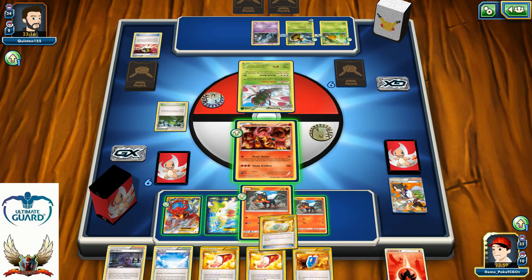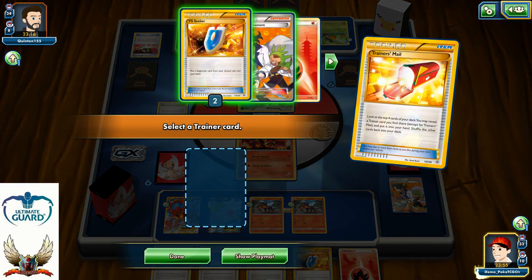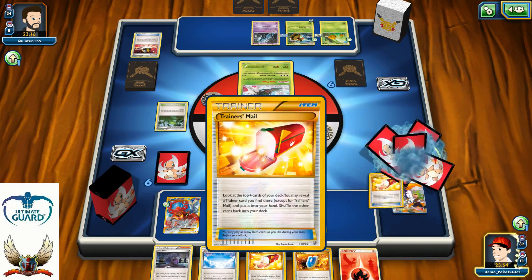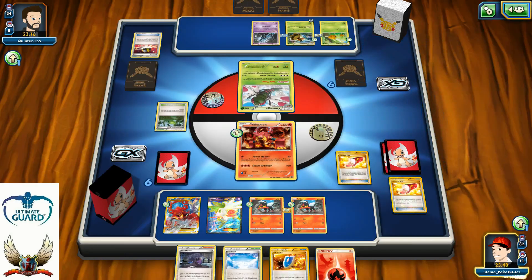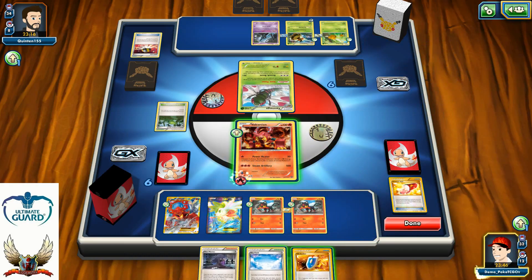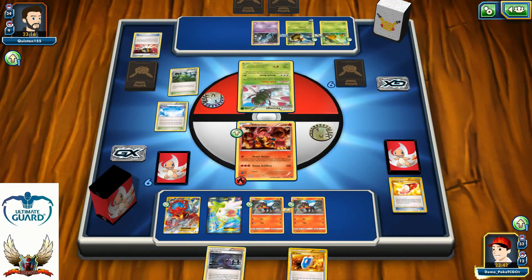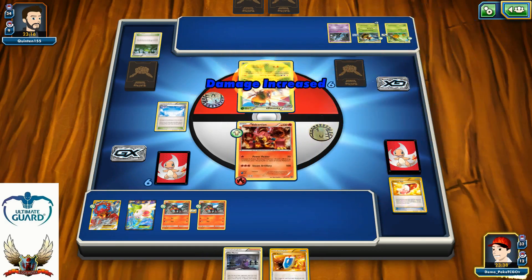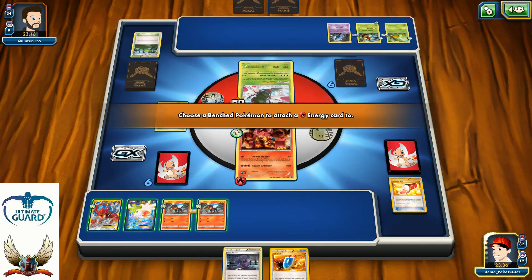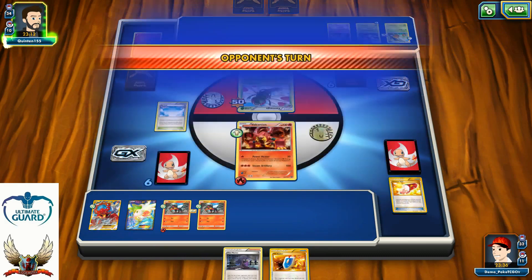There's a Weakness Policy. Trainer's Mail for a VS Seeker or Sycamore — nope. Trainer's Mail number two for N — not going to happen again. Just a Fire Energy to be attached, and I can even play my Skyfield. Use Power Heater for 50, but at least I can have one energy attached to one of my Litten on the bench. So far, only 4 Pokémon in my opponent's discard pile, which means he can't even go for the one-hit knockout against my Volcanion.